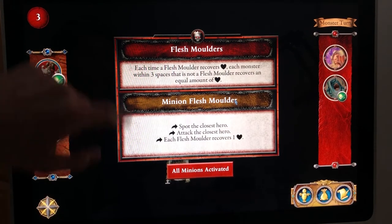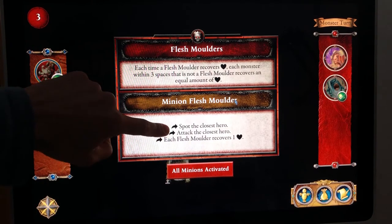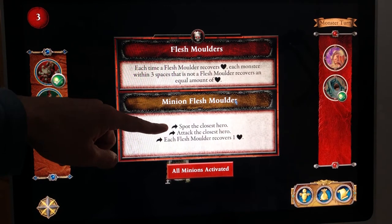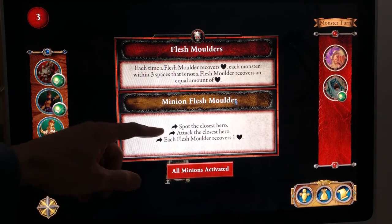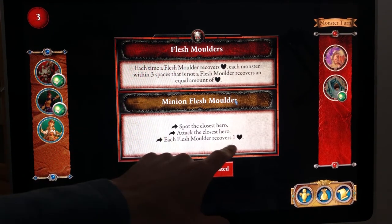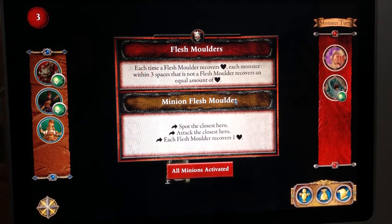Let's move on to the flesh molders. Special ability: each time a flesh molder recovers health, each monster within three spaces that is not a flesh molder recovers an equal amount of health. They will try to spot the closest hero — take a move action to get within three spaces — then attack the closest hero. They are ranged monsters. If they can't attack, each flesh molder recovers one health, which may chain to nearby monsters.